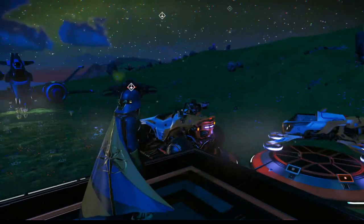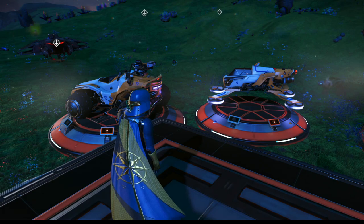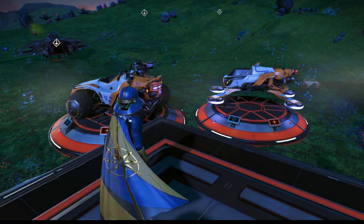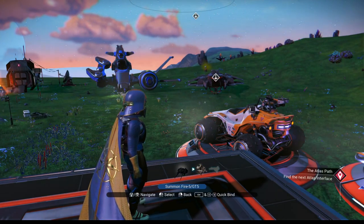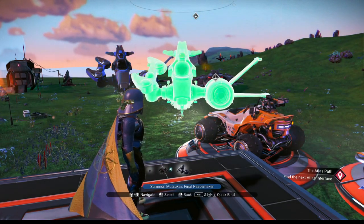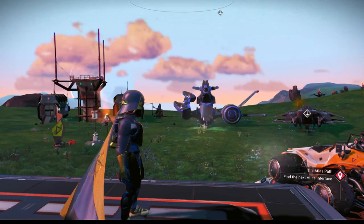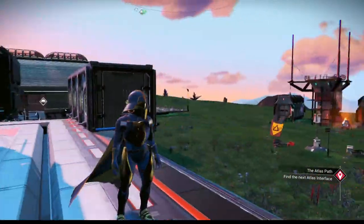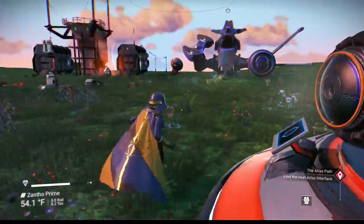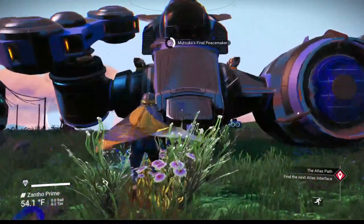Let's get started. I don't think there's anything else I need. I think that was the last ship. So we're going to go ahead and take this up to the space station and hopefully we can get another one. We'll probably have to pull in the space anomaly so I can jump in and out of ships real quick.